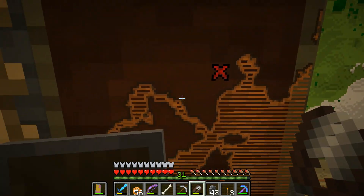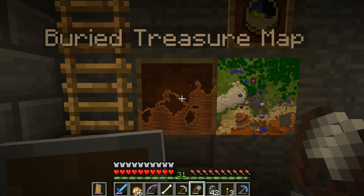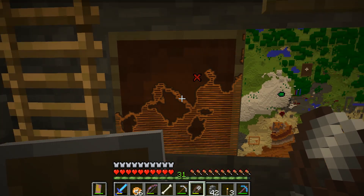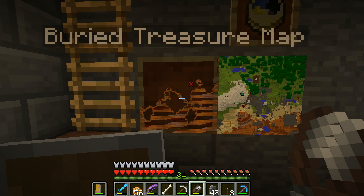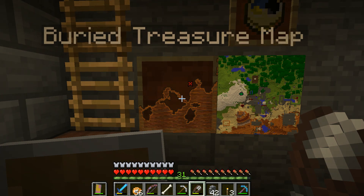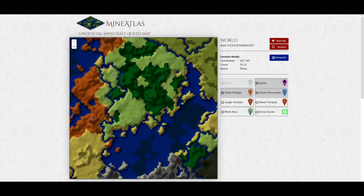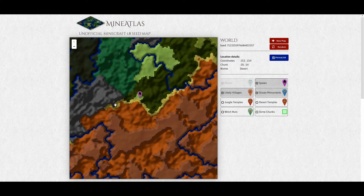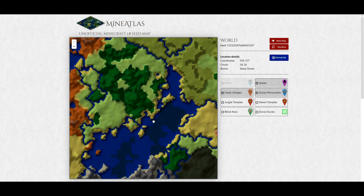One last thing I'll show you is the buried treasure. I just got a buried treasure map from Adam a couple of days ago and I think I know where to find it. I did a slight cheat — I took the server seed and looked it up on a website. This is what we see on mineatlas.com. That's the spawn location, that's probably where my base is, and the buried treasure is somewhere here.